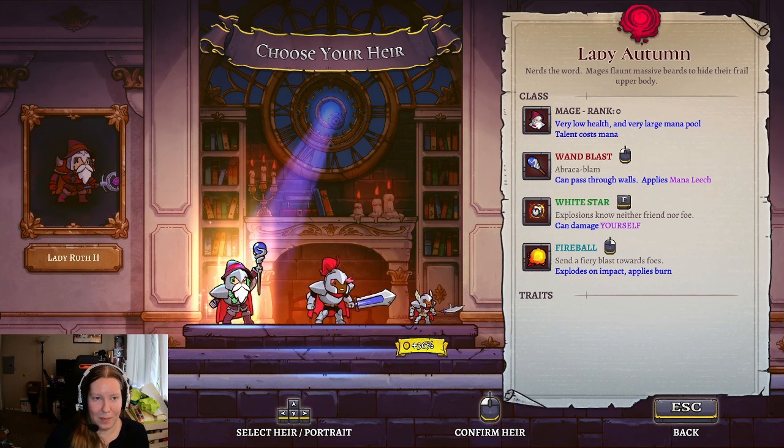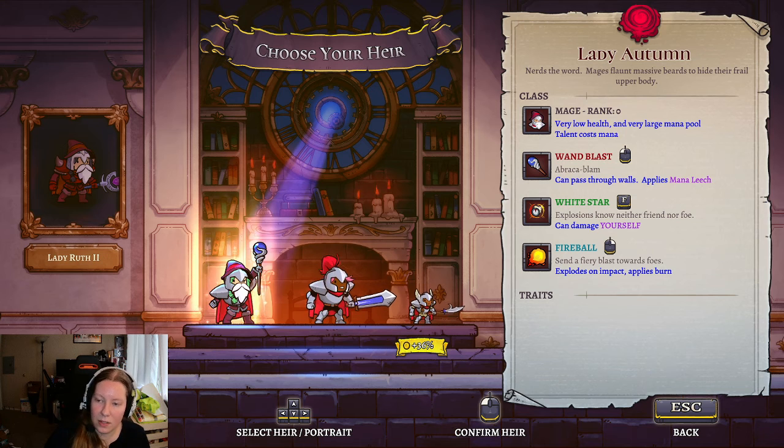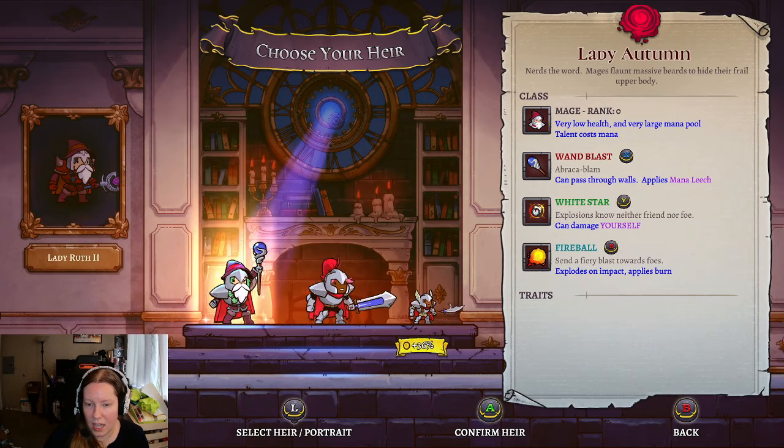Hello everyone and welcome back to Rogue Legacy 2. We are picking our next heir. Hopefully the music and game sounds will be better in this one — I noticed they were very quiet last time. So we've got the Wand Blast, that's Mana Leech again. So that just seems to be the standard wizard weapon now, which is great.